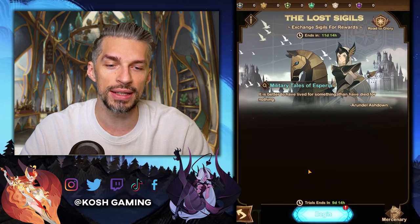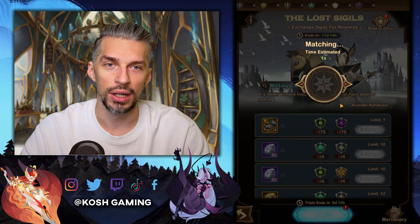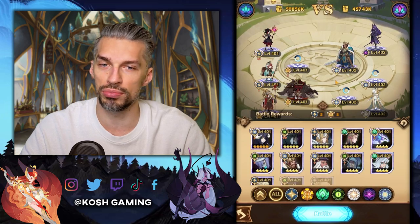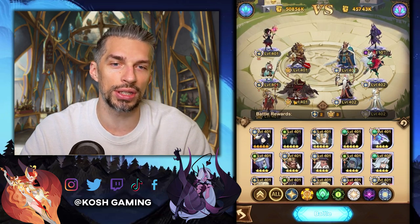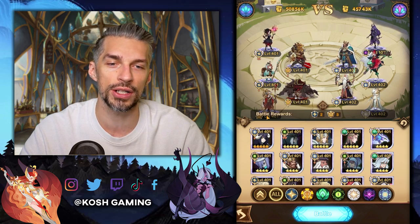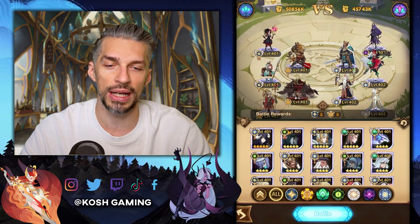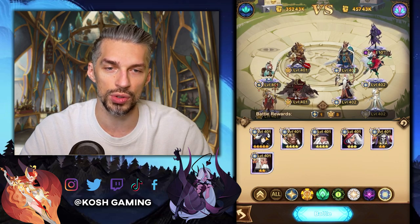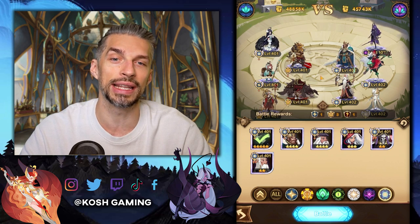The event itself is pretty easy — you just fight the enemies and get the right team. Based on the heroes that you use in your team, you will get the sigils of that faction. One hero of a given faction gives you the sigil of that faction. Exclusion from this rule are dimensional heroes — when you use a dimensional hero, you will get a random sigil.